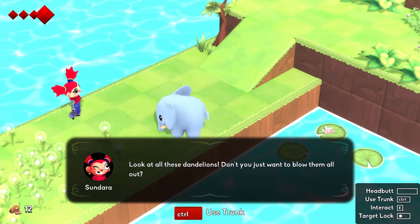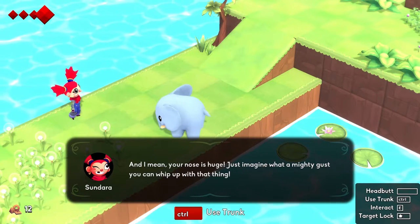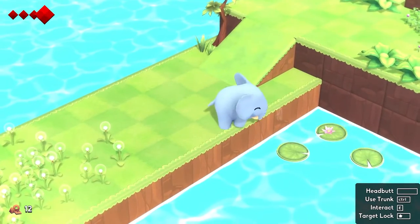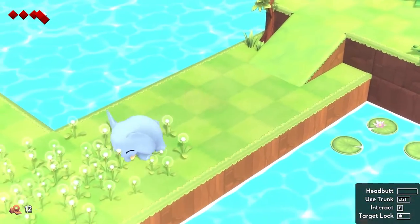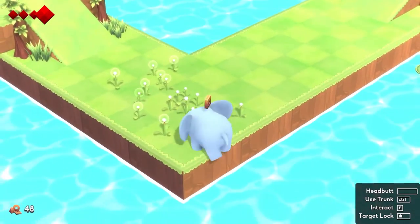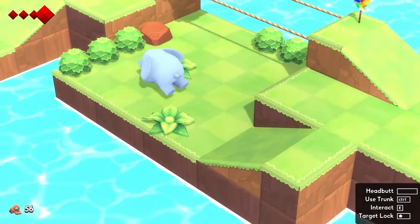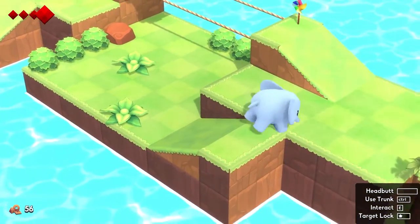Look at all these dandelions! Don't you just want to blow them all out? And I mean your nose is huge — just imagine what a mighty gust you can whip up with that thing. Anyway, we're not far from Windhill now, just a bit more. I'll meet you again when we get there. So long! Wait, can I just walk off into the water? Don't do that. There was money hidden in those plants! Exploit nature's resources to gain money — I like what this game is teaching me. Plants are impervious to headbutts, that's true in my experience as well.